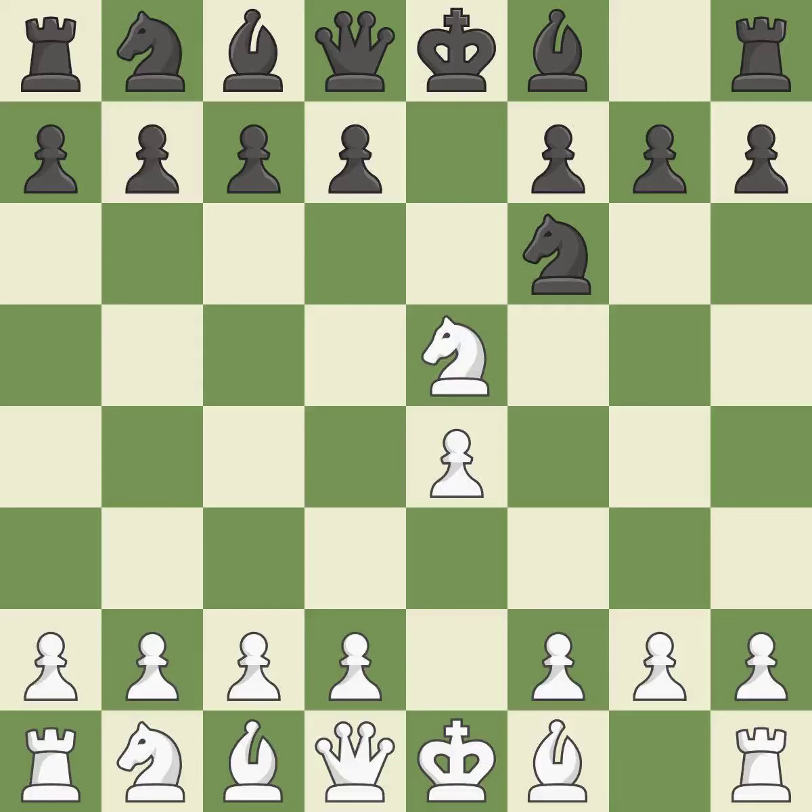Nxe5 places the knight in the center where it has influence over many crucial squares and takes the undefended e5 pawn. d6 attacks the knight on e5 and allows the light-squared bishop to develop. Nf3 returns the knight back to the f3 square, where it supports the d4 square and fights for the e5 square.